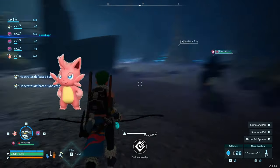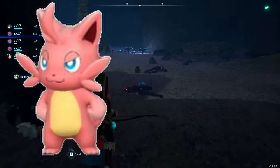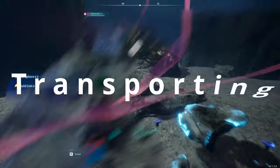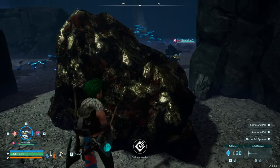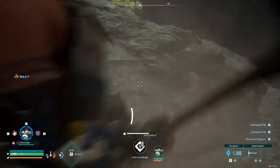Number seven: Cattiva. Cattiva is one of the first pals you encounter in Palworld, super easy to get. This beautiful pink cat has four different proficiencies — one in mining, one in gathering, one in transporting, and one in handiwork. So it's perfect for early bases. Get a pile of these cats; they can mine for you, gather for you, and then transport it all to the boxes that you make. Not very good in battle, but that's okay.